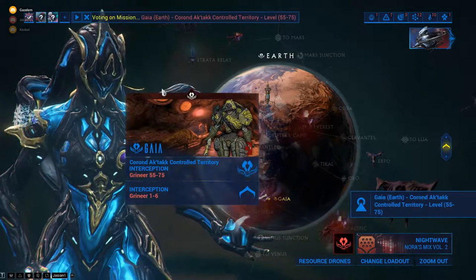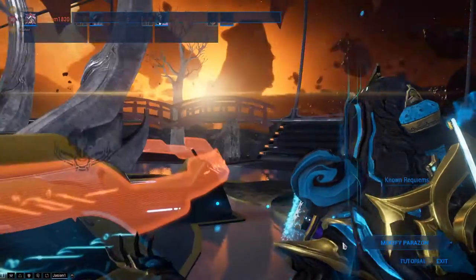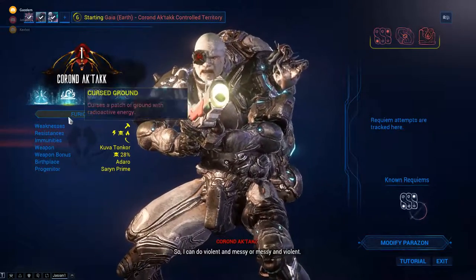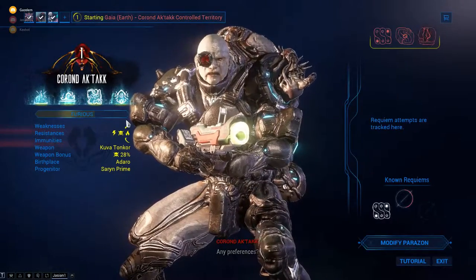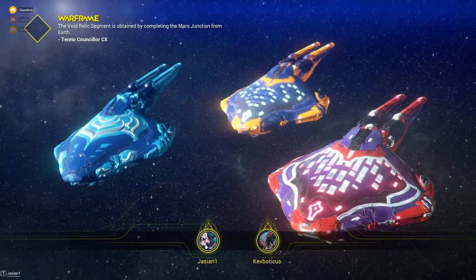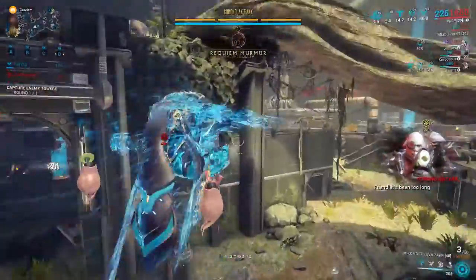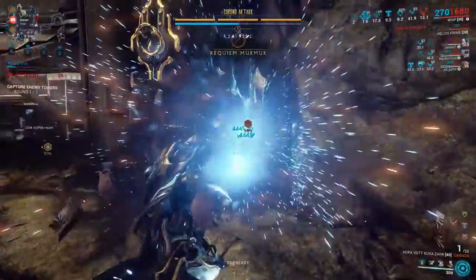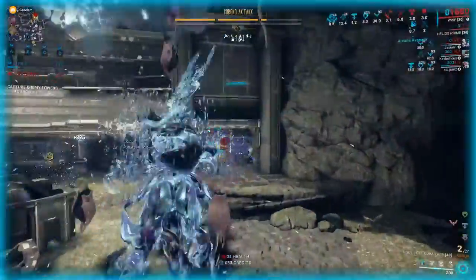Okay, maybe let's do this interception — I bet we can get a couple of our Liches to attack. We've done a lot of missions on Earth. If you open up your Lich menu, you can see how angry they are. The more missions you do on the planet and the more territory you take back, the angrier they'll be. Mine's furious right now so he should show up pretty soon.